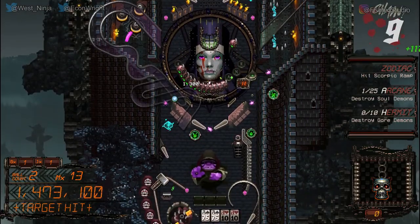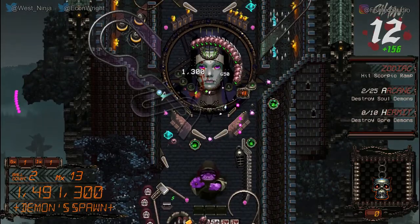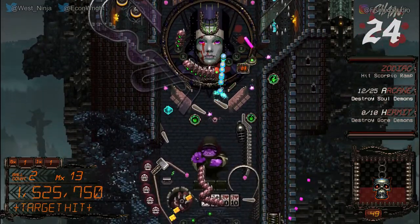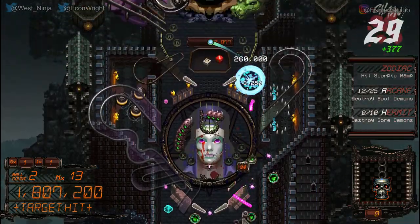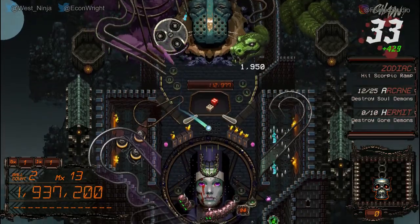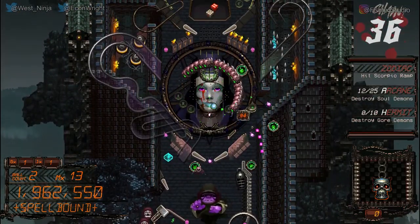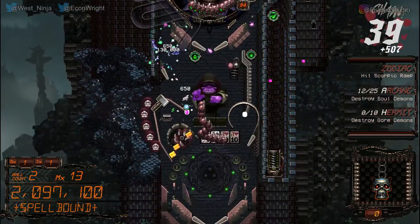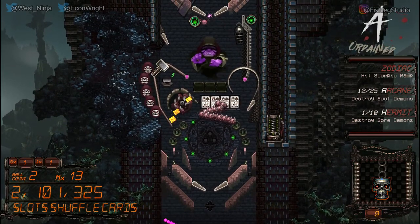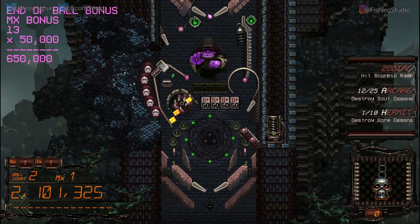I'm guessing I have to kill these demon thingies. Your current quest is to hit the Scorpio ramp — good luck finding that, it's at the very top. Destroy all demon souls — you have 12 of 25. And destroy 10 gore demons — you have zero. What the heck is a gore demon? Oh, you got a gore demon! I got a gore demon! What — and the ball bonus!